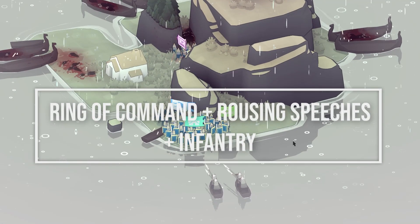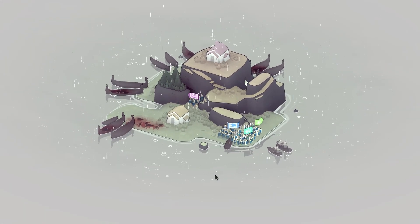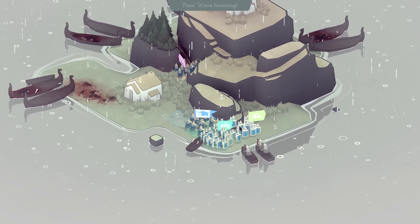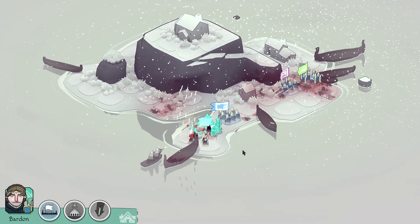A fantastic combo for your infantry squad is the ring of command with rousing speeches. Having a bigger squad with a faster replenishing rate could prove essential in some fights when encountering tougher enemies later in the game.